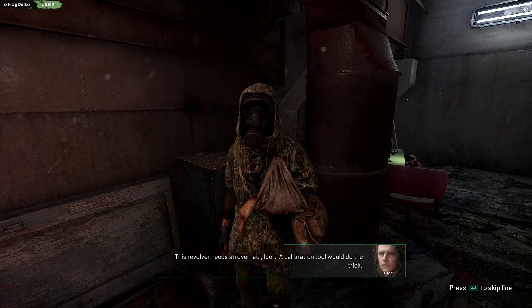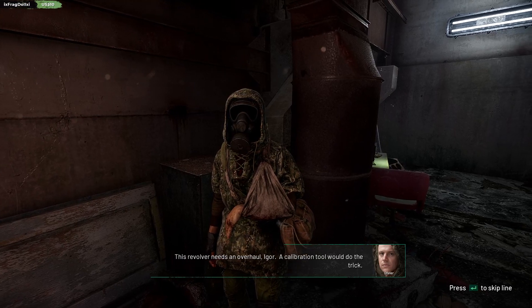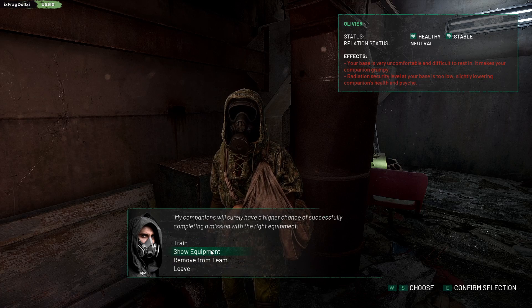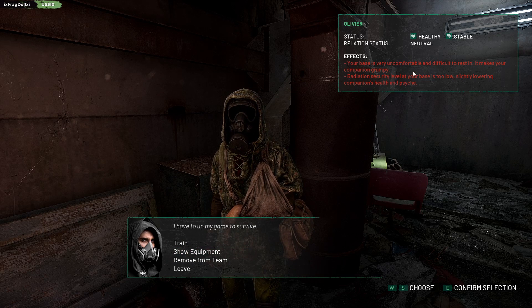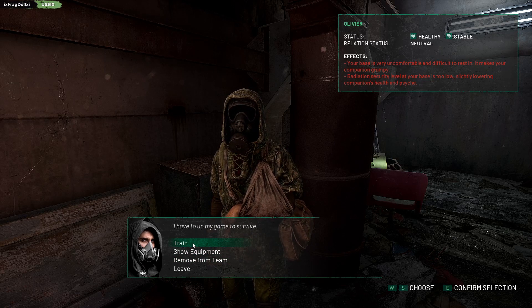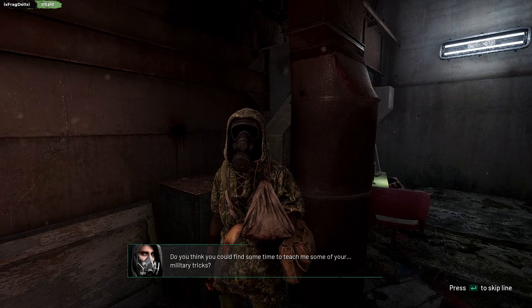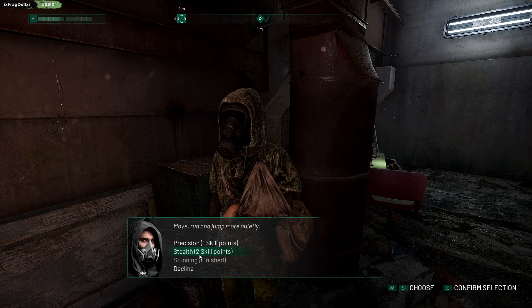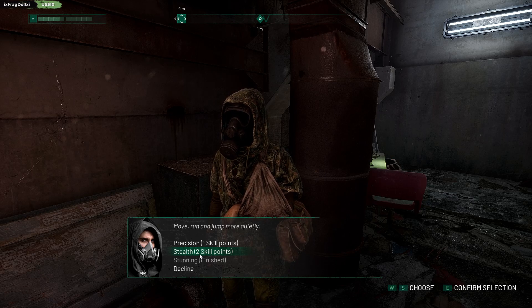Wanna talk to me? This revolver needs an overhaul, Igor. A calibration tool would do the trick. Yeah, nice one. Your base is very uncomfortable. Radiation security level. So what is his next? I've got two skill points.